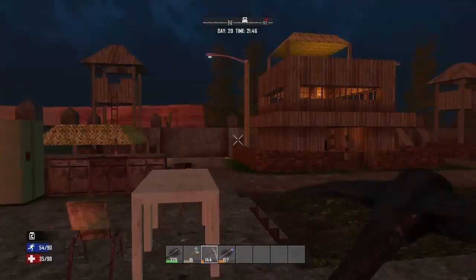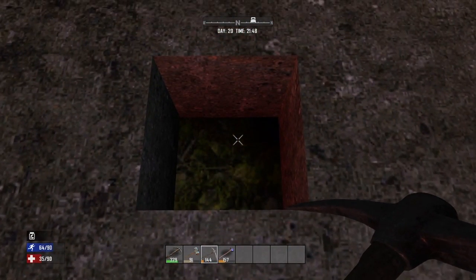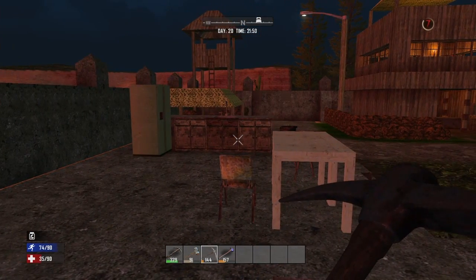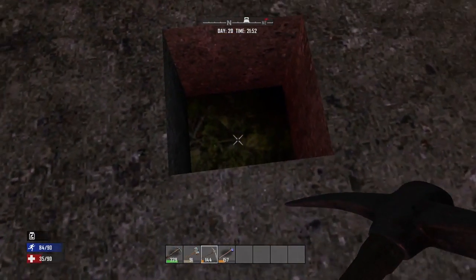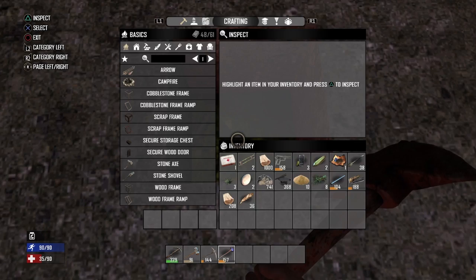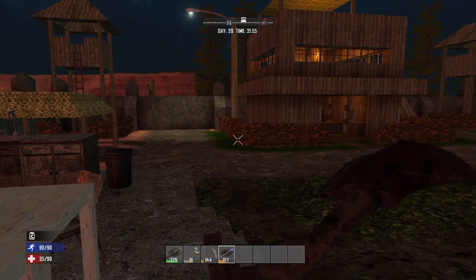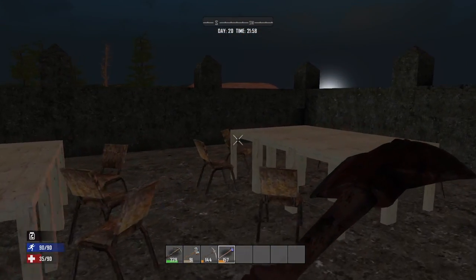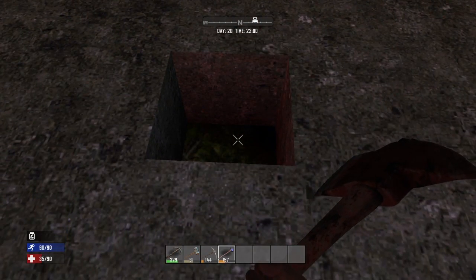I'm just gonna dig down a little ways right here and see if I can get some kind of half-decent mine going. See if I can find some iron deposits — in the past I've found quite a bit of iron doing this. And I want to make the wood log spikes and start building up my defenses. I'll be back if I find anything.